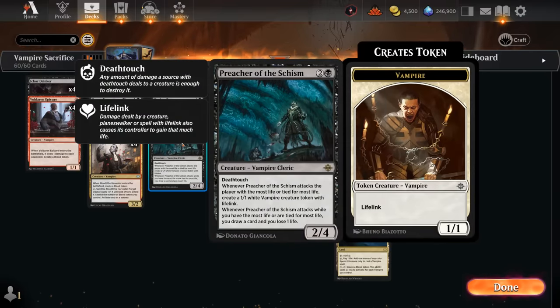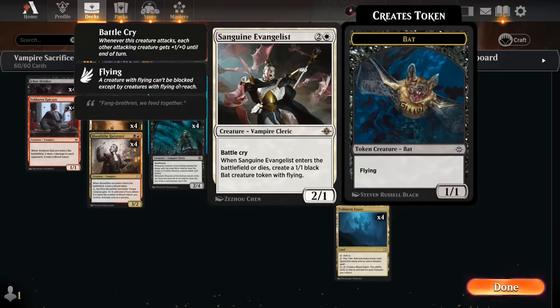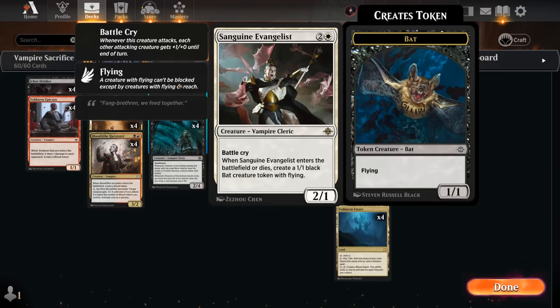We've also got a full set of Preacher, another nice new 3-drop from the Lost Caverns — a 2/4 with Deathtouch. When it attacks, it either makes a 1/1 lifelinking vampire token if we're behind on life, draws a card at the cost of one life if we're ahead, or does both if life totals are equal. And two copies of Sanguine Evangelist, a 2/1 that enters making a bat token, makes another when it dies, and has Battlecry to pump the team when attacking.